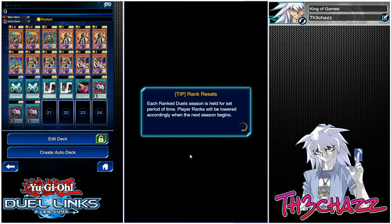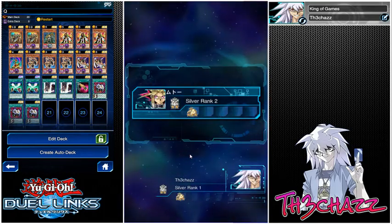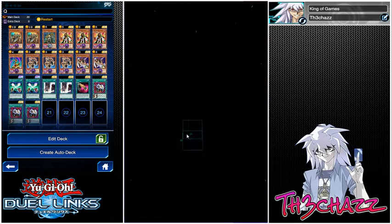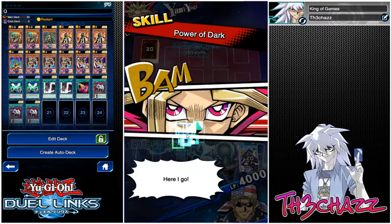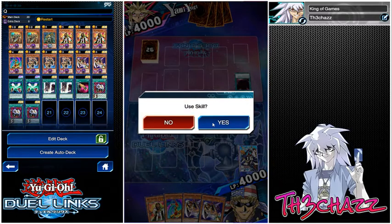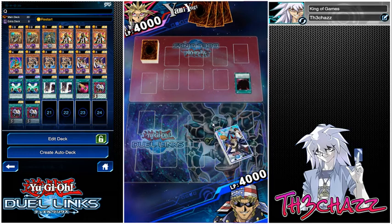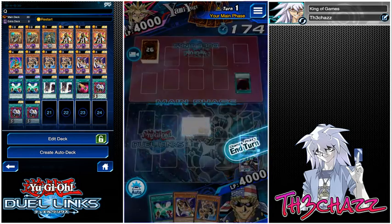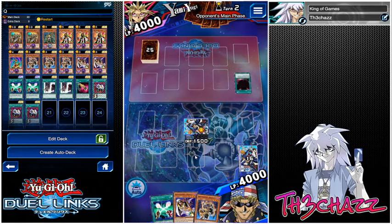We'll do two more games depending on how they go. Hopefully it's not against the same person - nope, we're going against a Japanese player, Silver 2. When you bump into a 30-card deck, they always draw exactly what they need. I'll use the skill - it was a pretty good hand but I want to see if we can get a recruiter or one or two spells. Yeah, that's much better. So we set that and end our turn - we've got the recruiters to search out the monsters we need and we've got the Soul Exchange, it's pretty good.